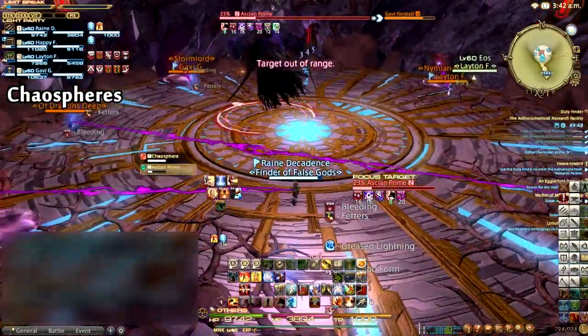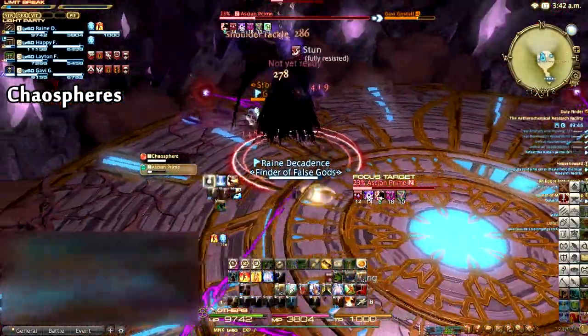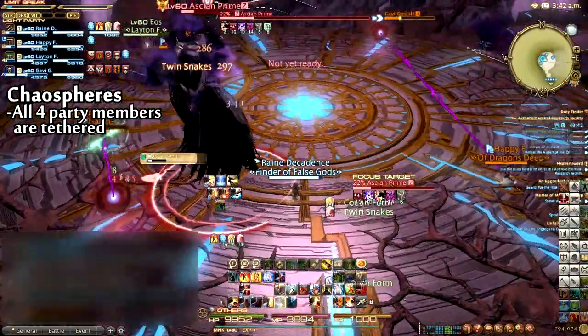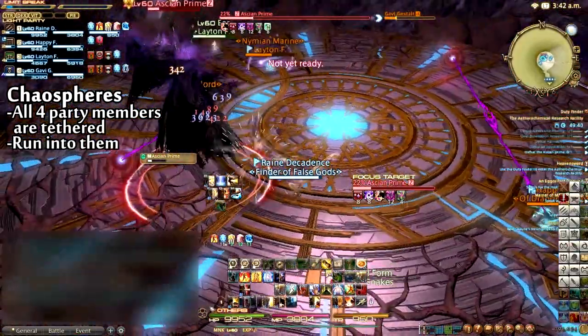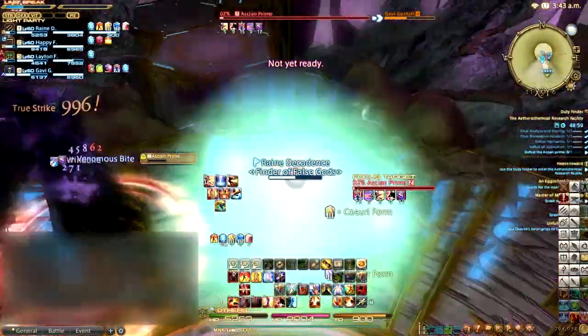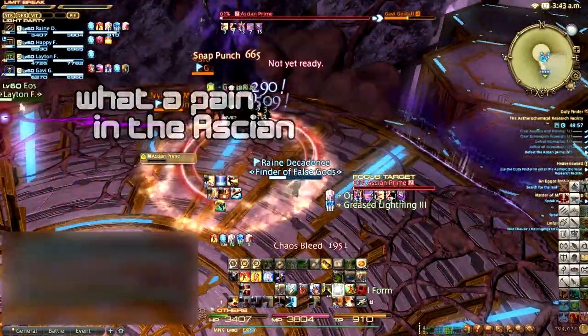After the second cast of Universal Manipulation, Prime will periodically tether all four party members each to a Chaos Sphere. These orbs are relatively harmless and only deal a few thousand damage to the player who intercepts them. Heal through the damage and continue to burn Ascian Prime down, and the fight will be over before you know it.